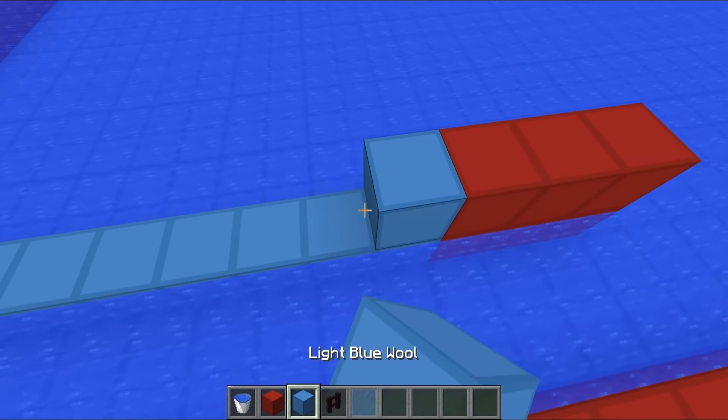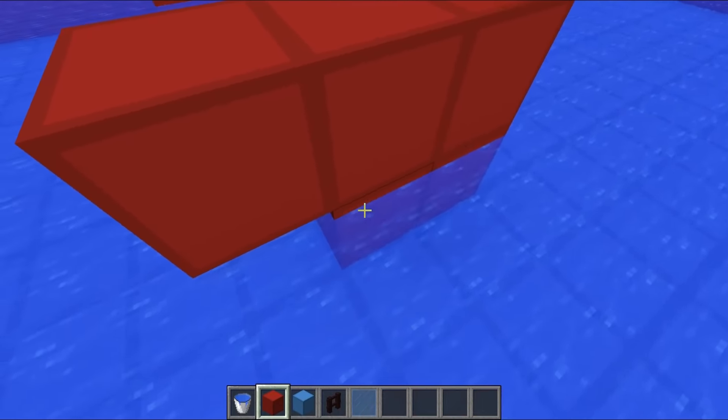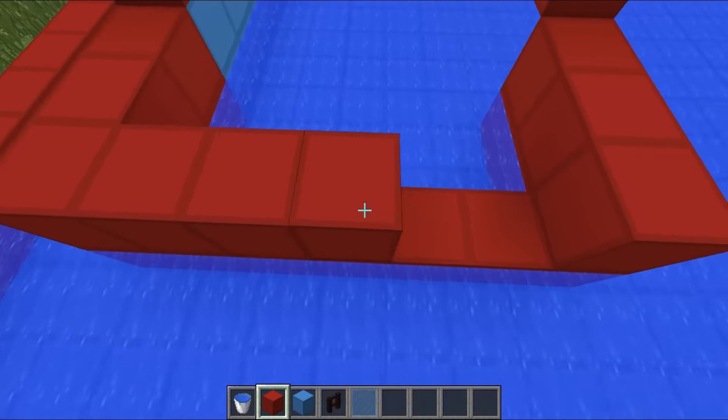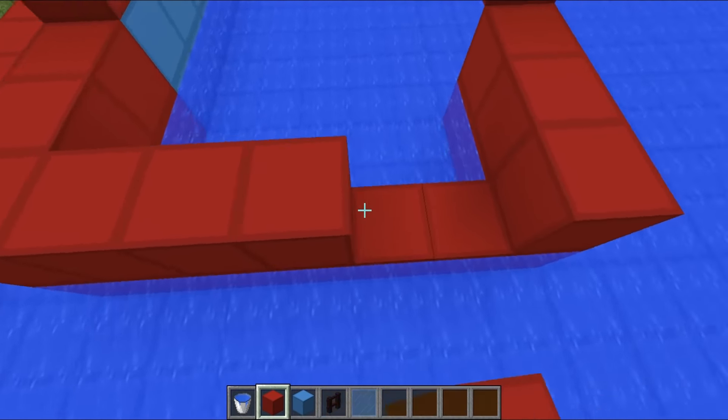Then I'm going to place red blocks going around like that and create the outline of our area, because generally the color scheme for Total Wipeout is blue and red. So we're going to have one two three four five blocks like that, then run that back around and make our way back down to the bottom. Then do our three blocks out the end on both sides and run this red line going around the front. Then we have to fill in all of this space with blue blocks - all of the sides and the back are going to be blue blocks.